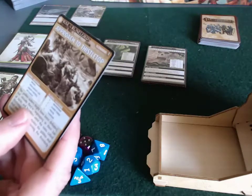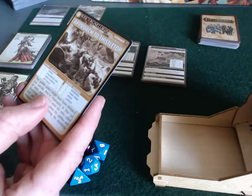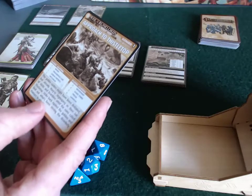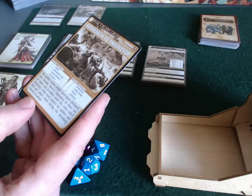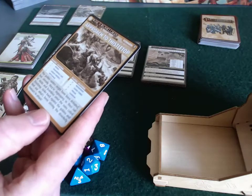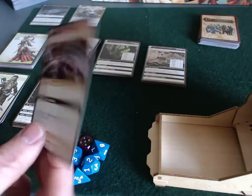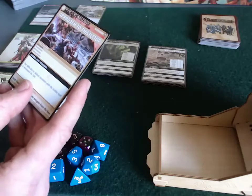Let's read about Approach to Thistletop. 'The Goblin Raiders might have been defeated but already they're regrouping in their lair of sticks and brambles amid the ruins called Thistletop. Strike back against the Goblins and find out what's been stirring the disorderly maniacs to attack.' So we're pursuing the Goblins back to their fortress — that's essentially the story here.